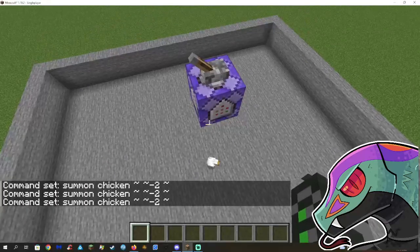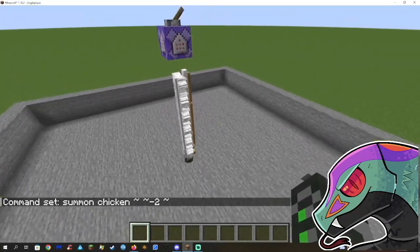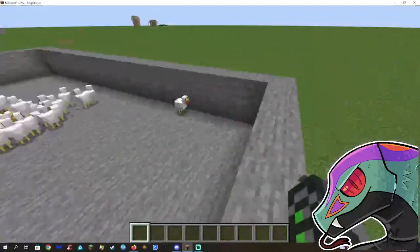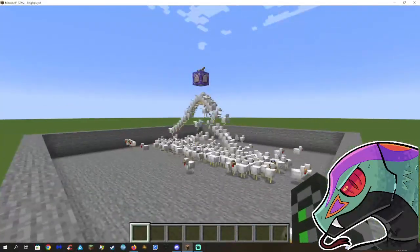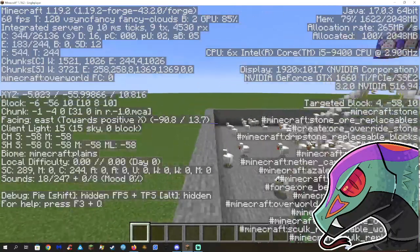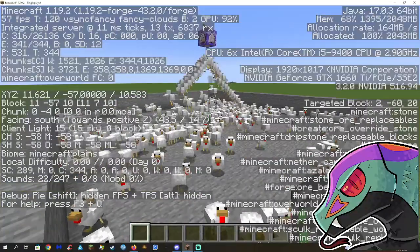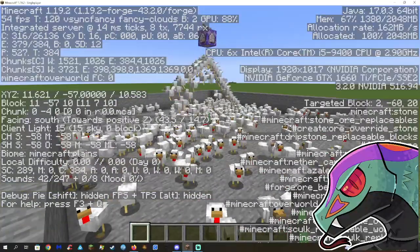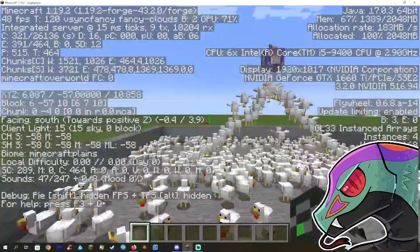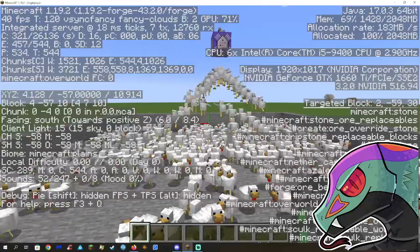Ready? 3, 2, 1, GO! Now up in the top you can see that I have 60 FPS right now. The more chickens that appear, the more that number is going to drop. Oh my goodness, we're already at 40 FPS.